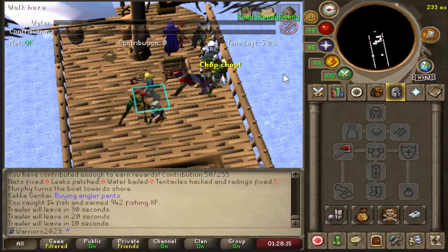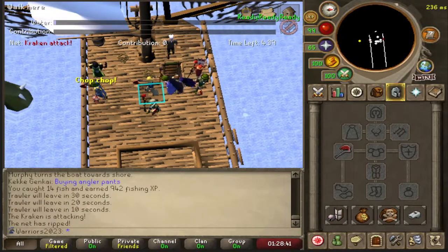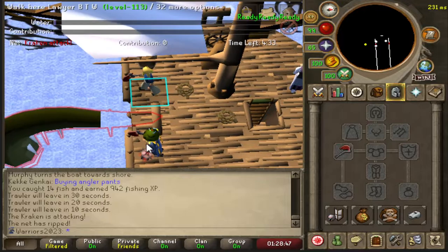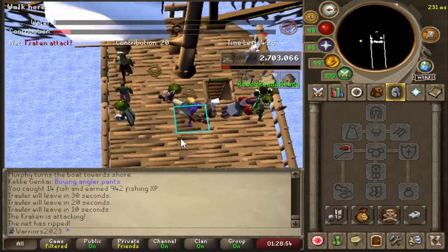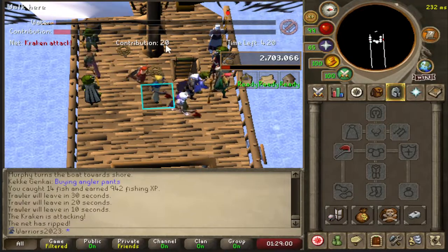Stay here until a tentacle, or a kraken tentacle, spawns on the left or right. Once the kraken tentacle spawns, run over to it and start chopping it. Put your mouse on the broken railing and fix it as well. Wait until another kraken tentacle spawns and until you can get 50 points.